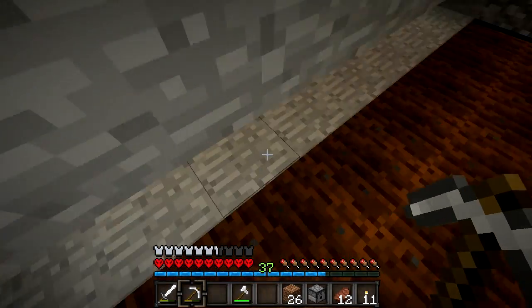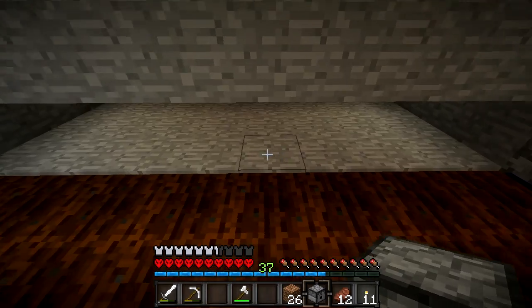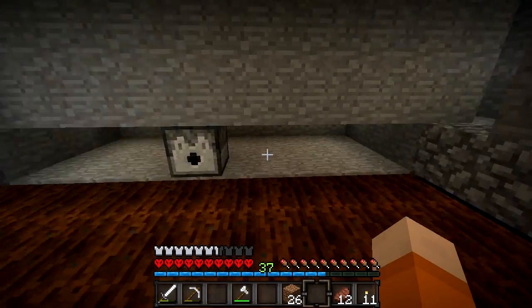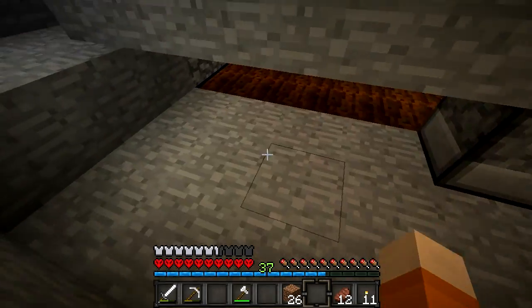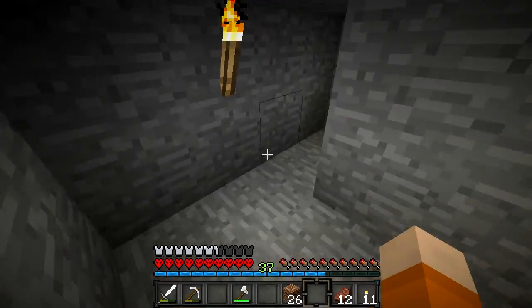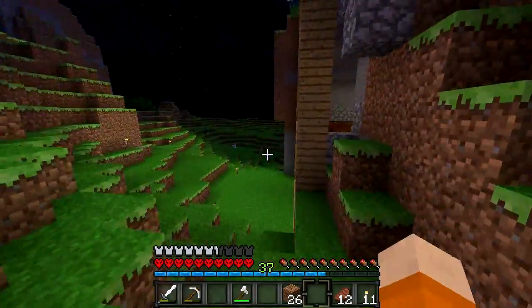Basically, the way this is going to work is I'll have dispensers all along there, then repeaters all along there, and then redstone all along there. I'll have that all linked to one button. For every layer, they'll all be linked to the same button. So basically, I'll just press the button and then all of the wheat will get pushed out.